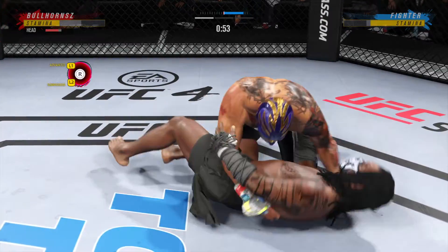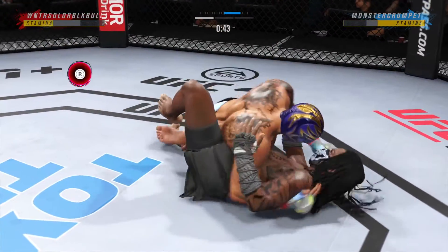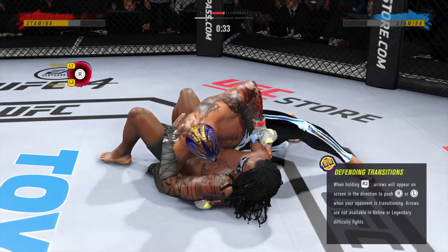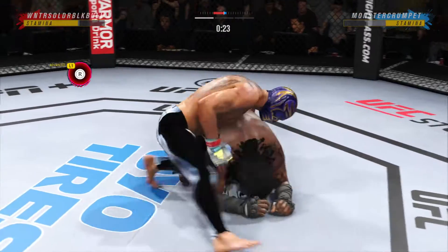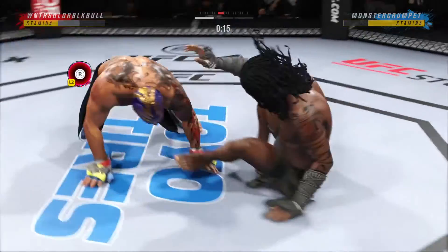Big elbow there! Bottom fighter maybe looking to hip escape. Side control now — you know he's in his element on the ground, lot of tricks up his sleeve. North-south position now, we'll see how he chooses to advance from here. Not good body language from his opponent — he's curled up, he's exhausted, he's been beaten.